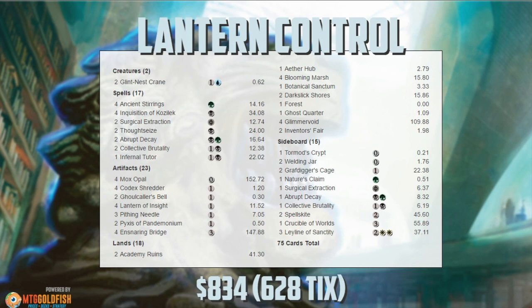Opponents brought in their sideboard cards — Shattering Storms, Ancient Grudges — and we still got through it. Our game plan makes it really difficult for opponents to disrupt us with those cards because they almost have to have them in their opening hand or draw them very early. Once the game gets going, we are so good at making sure our opponent doesn't draw anything we don't want them to draw.